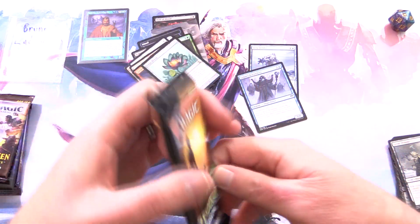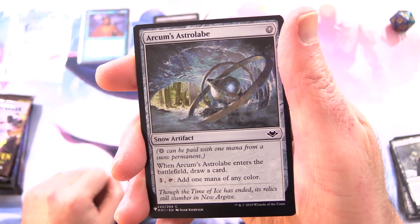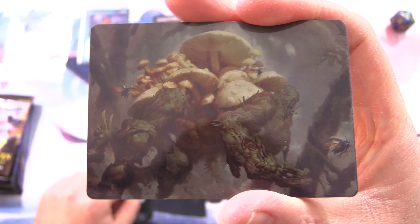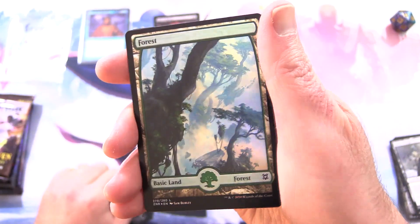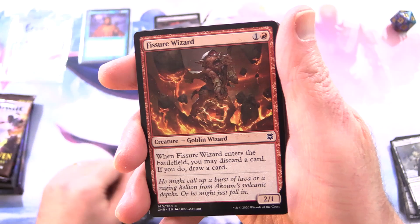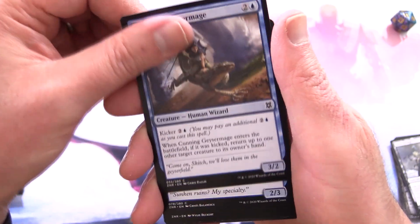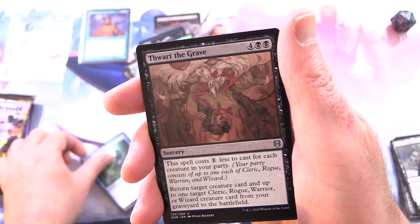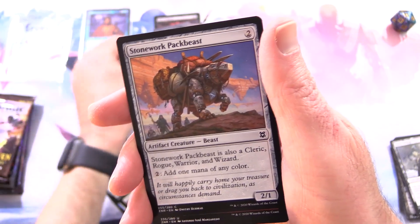On to some Zendikar Rising, which does have wizards in it, believe it or not. And another list pull — we're doing fantastically well with those today. We have Arcum's Astrolabe, which I believe was banned in Pauper at one point. Here we have a fungus — that is Swarm Shambler. And a very tasty foil forest, that is amazing. We also have a Fisher Wizard, creature Goblin Wizard. There we go, another wizard. And Expedition Diviner — another wizard. Cunning Geysmage — we got a wizard pack! Seafloor Stalker, Thwart the Grave, Relic Amulet, and Ruin Crab Showcase — good deal, that's over a buck still.